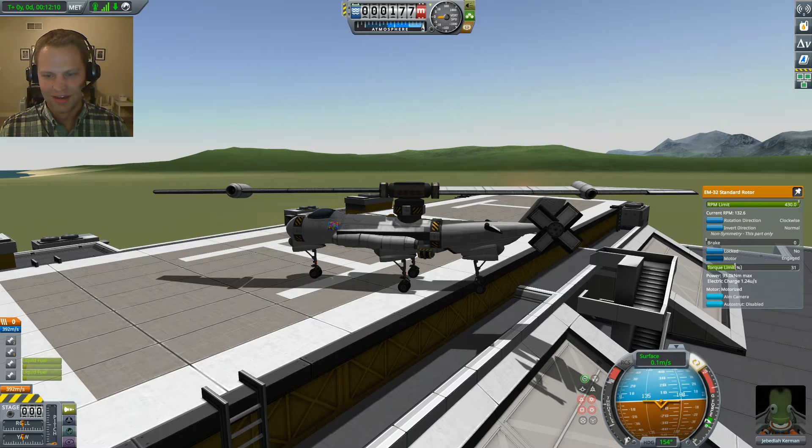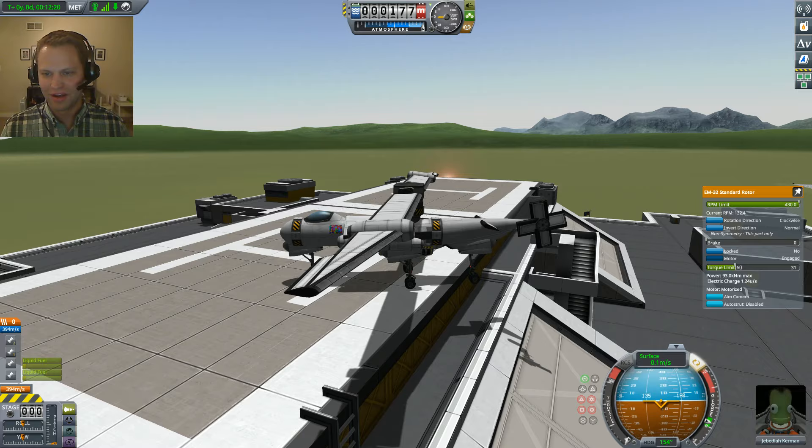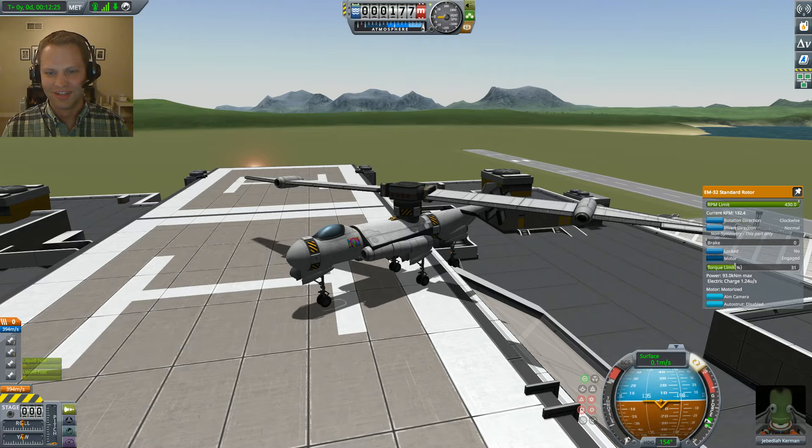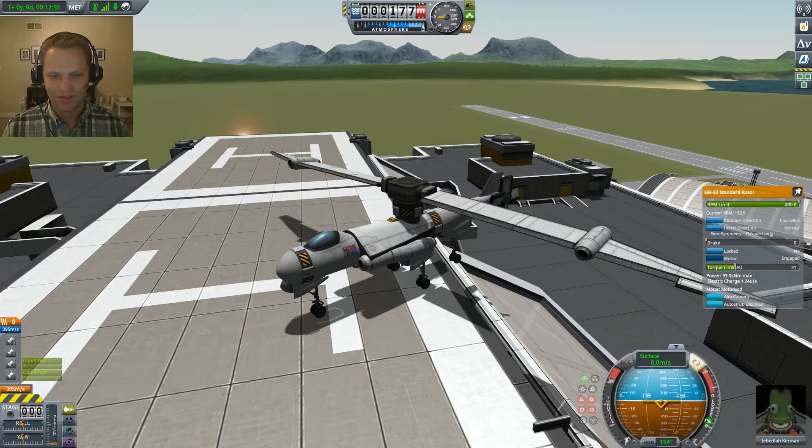I'm going to try to take off in just a second. Cut the throttle. This is a jet powered rotor wing helicopter and plane using the new Breaking Ground expansion. I'm going to let the rotor spin down - so like you just saw it can fly like a helicopter. We just landed on the top of the space center here.